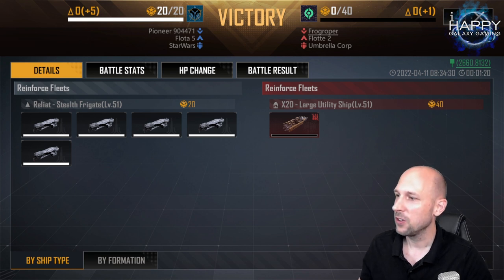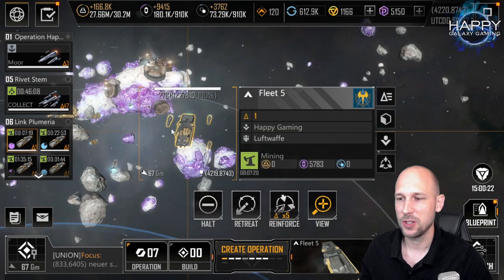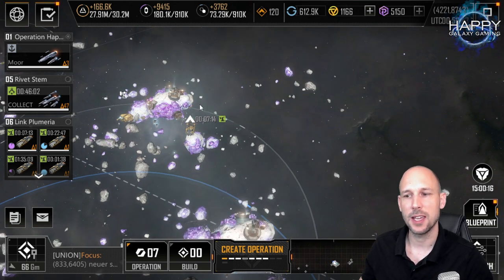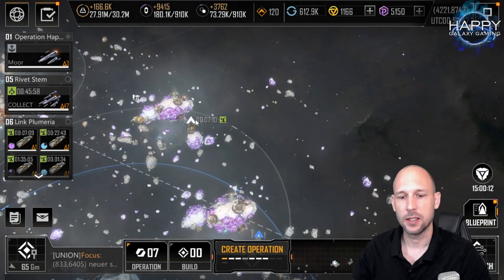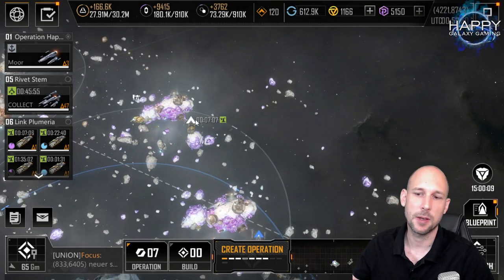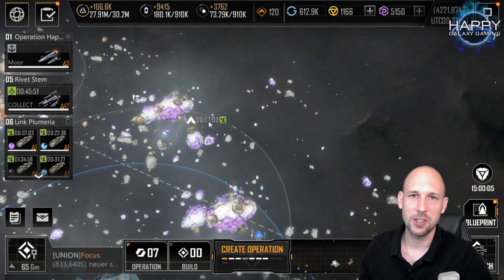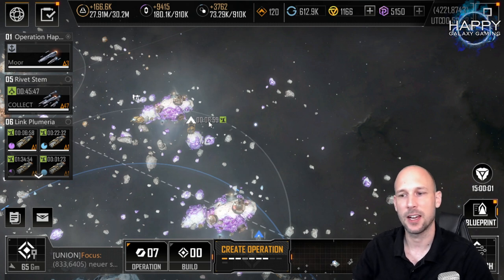If you find a spot where an enemy is farming resources, in the past you could attack them but it was a waste of AP. What you did was attack the mining platforms because they are expensive to build. But attacking the miners — yes, they retreat, but they can be sent out immediately without even waiting to be repaired.